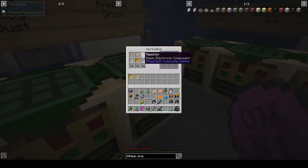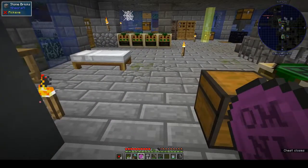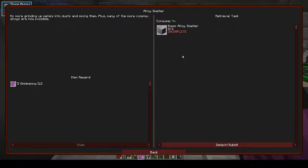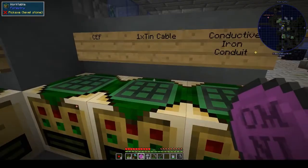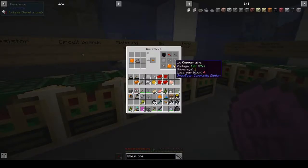We have two resistors — we need two vacuum tubes. Wait, I made a whole set because I knew I'd need them. Copper coil times four — copper wire times four. We need copper wire. Did I make copper wire over here? Plates and wires — we've got three here. We need to make copper plates.